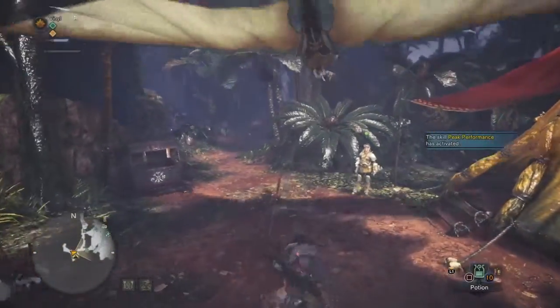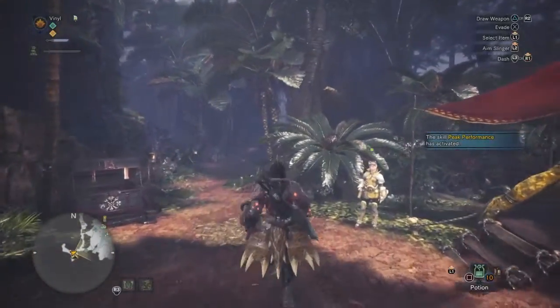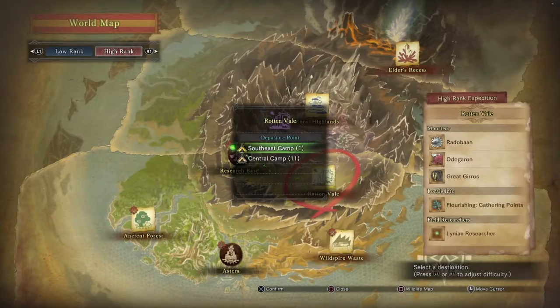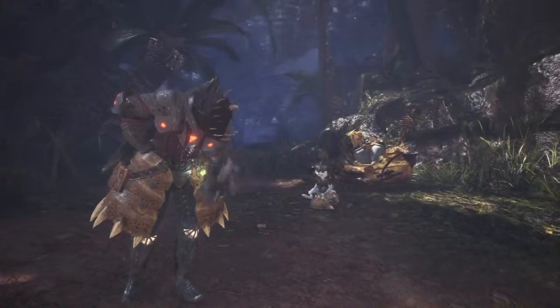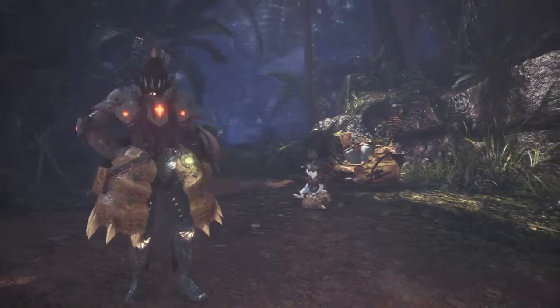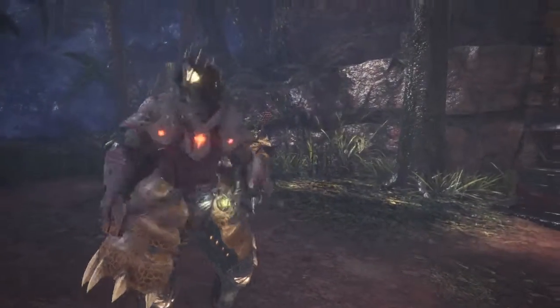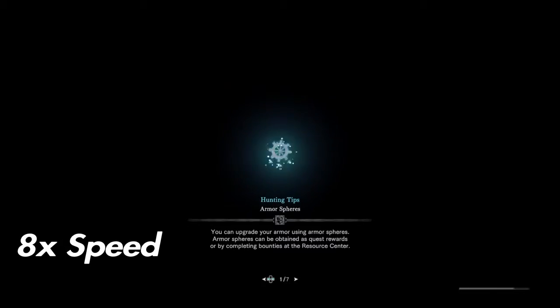I have it at eight times speed on every single loading screen because they go for too long. Then as soon as you get there, just fast travel out — unless you're going to check for the other ones, then go check and fast travel back. But if you're not going for the other ones, just do what I have done here. Then we'll go back into another eight times loading screen.